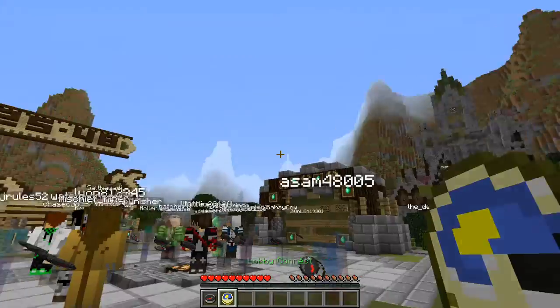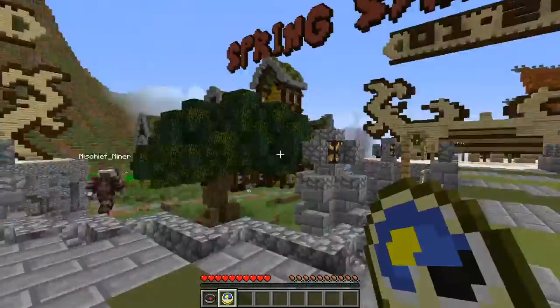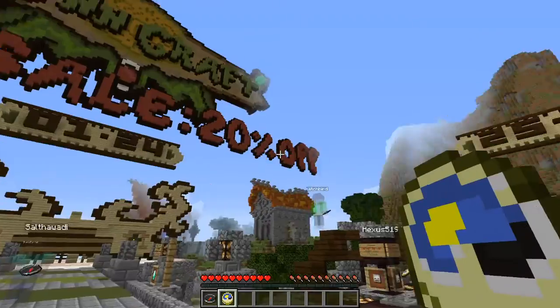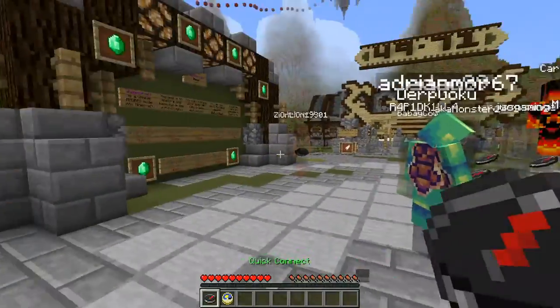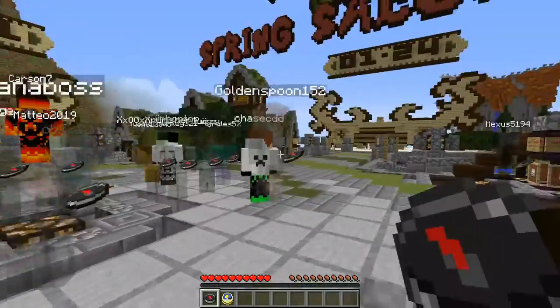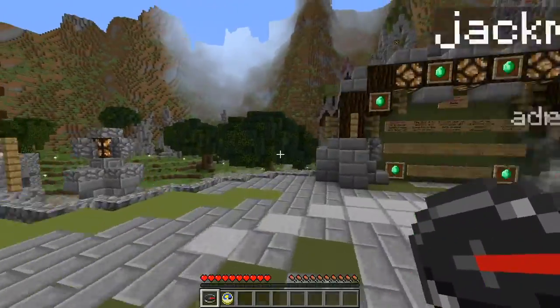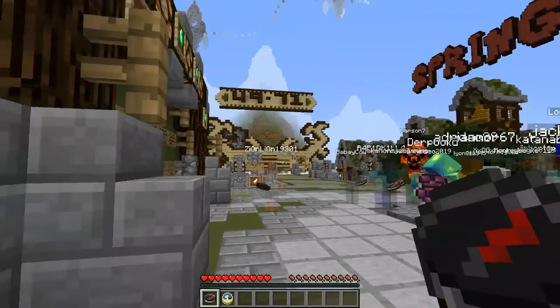So this is the hub. It's a lot different than the last one — the last one was kind of basic, but this one looks pretty cool. They've got a spring sale, 20% off. You can choose your lobbies so you don't see ghosts everywhere. People who are VIP, like this kid, aren't ghosts because they pay money. There's parkour and everything. Yeah, it's really cool.